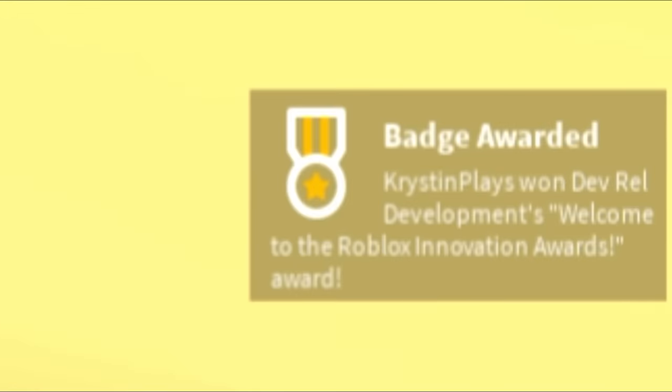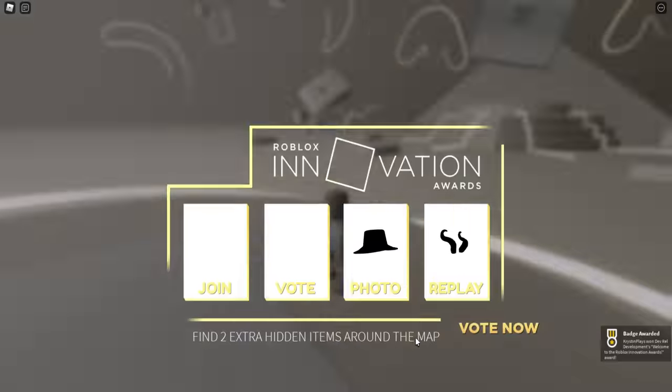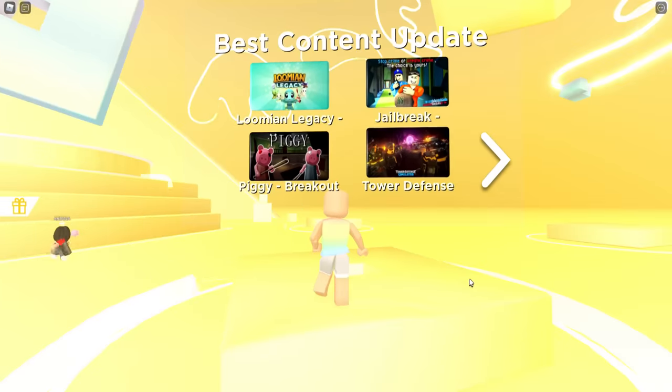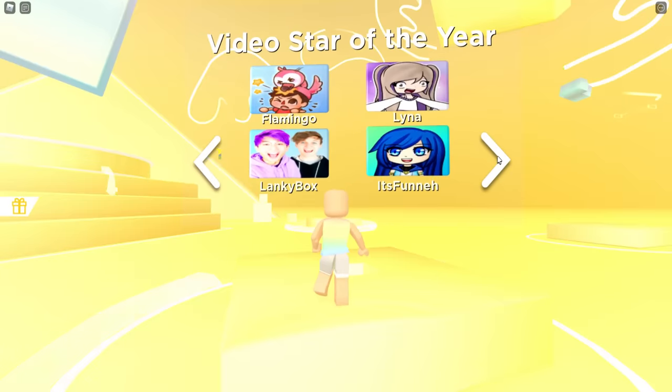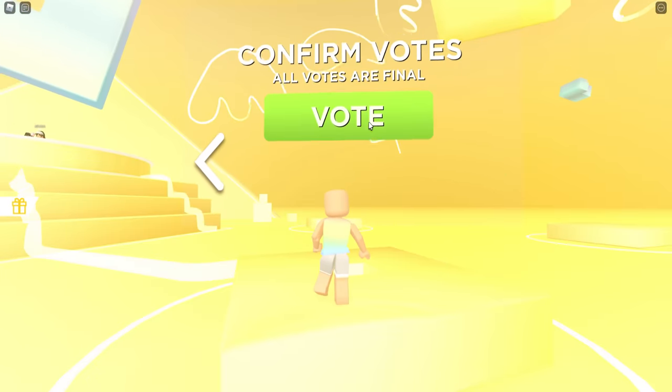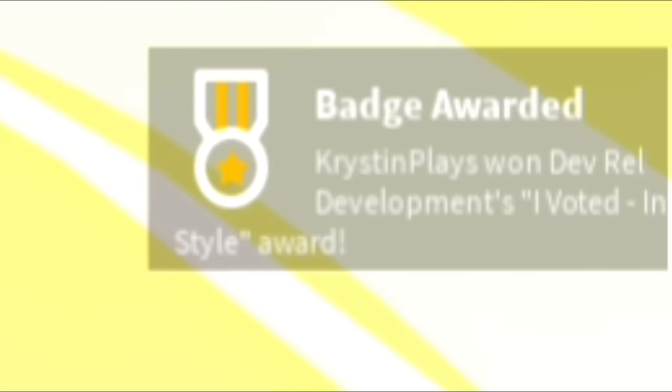Right when you join the game, you're going to get your first badge, which gives us the first item — the jacket. Now we're going to need to go over and vote. Make sure to vote for all of the options and then click vote, and that will give you the next badge with the next item.